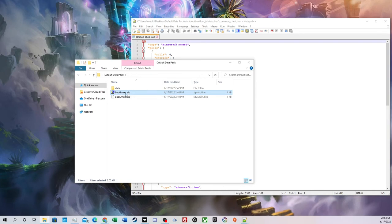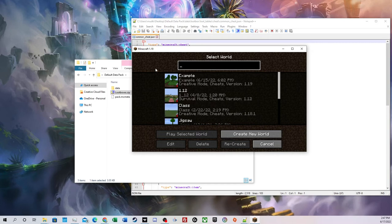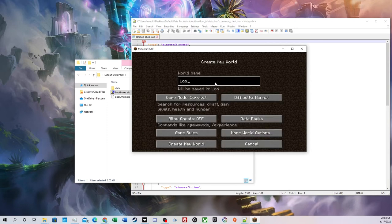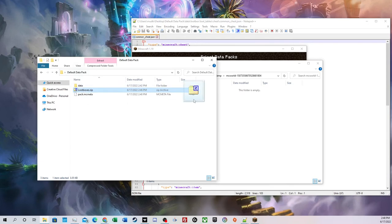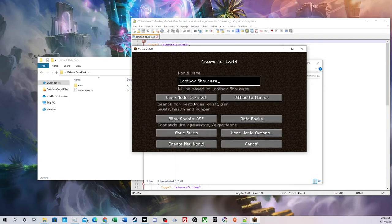Now we have loot_boxes.zip and we actually have to get this into our Minecraft world save file. We'll open Minecraft, go to single player, and I'm going to show you the easier method of just creating a new world. Click the create new world button — we'll call it 'loot box showcase.' There's a button right here called data packs. Click on it and you can see we already have a default vanilla data pack. There's a button that says 'open pack folder' — click that, and we'll grab our zip file and drag it into that folder. Now back in Minecraft, loot_boxes.zip shows up. We'll click the arrow to select it, press done, turn on cheats, set this to creative mode, and create the world.